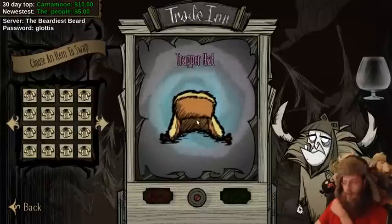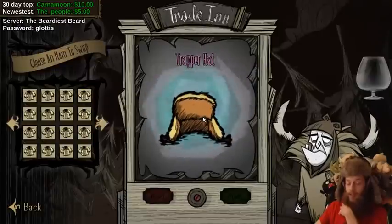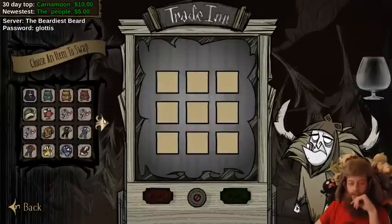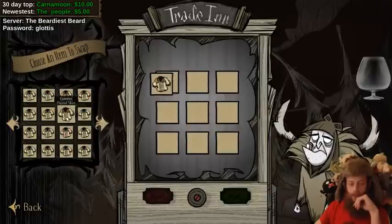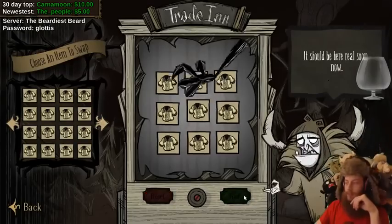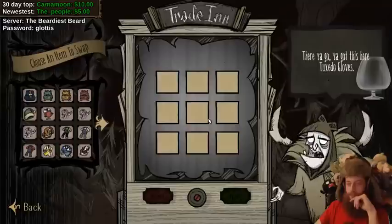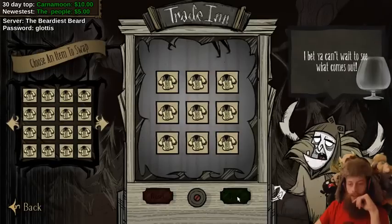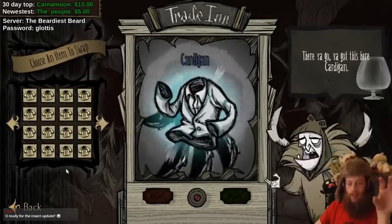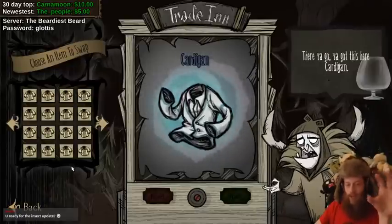That's what I wanted the most. I'm gonna make one of those today if we have catcoon tails, because we don't have a lot of catcoons in our world. That's what I'm gonna be wearing from now on for sure. But we're gonna keep trading here until we're out of things to trade. I want the cat cap one the most because it's orange and it's a cat cap - I'm the cat cap man.